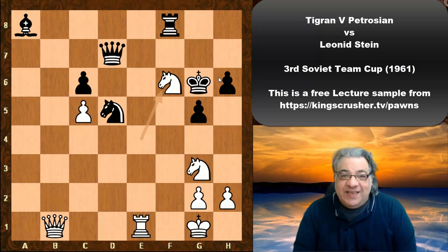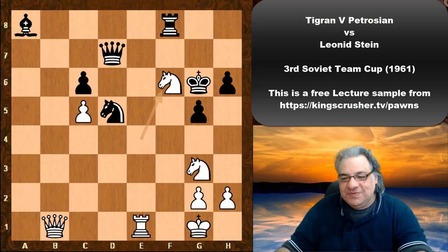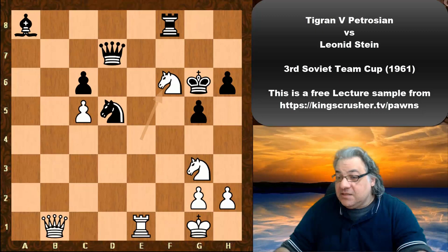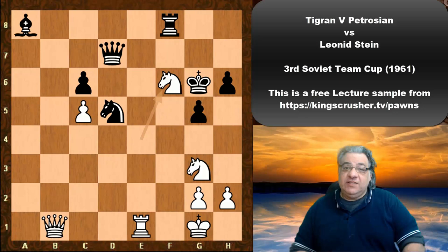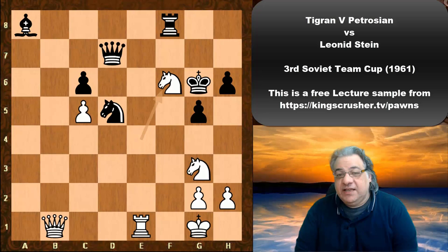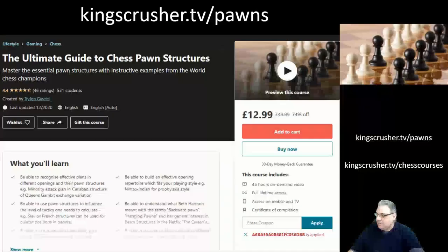Petrosian — master of provocation, prophylaxis, and general pawn moves — features a lot in this course for good reason. He's one of my favorite world champions, along with Fischer and Kasparov, but perhaps a special favorite because he's more instructive than most, as shown in this game. A model game from 1961 — I hope you're inspired by it. It's worth playing over, and there are game collections online with further Petrosian examples — check out Petrosian vs. Petrosian or the Petrosian System for other examples.